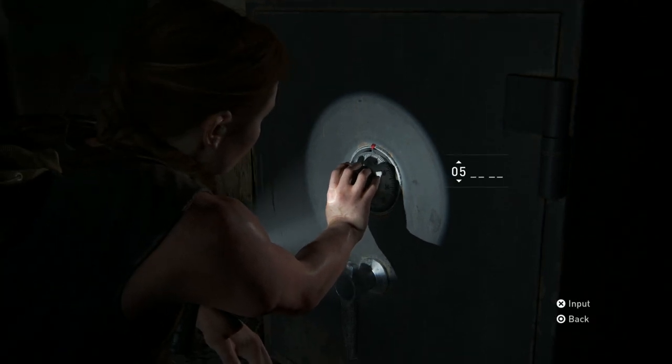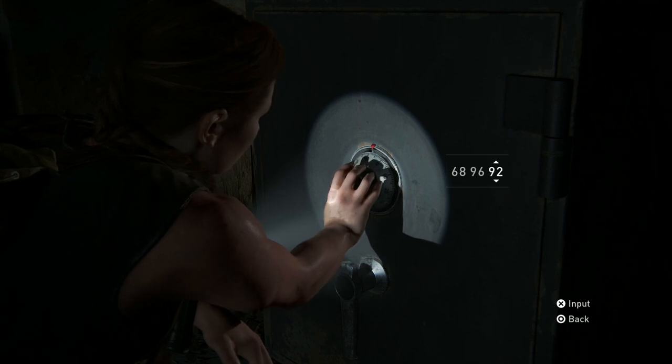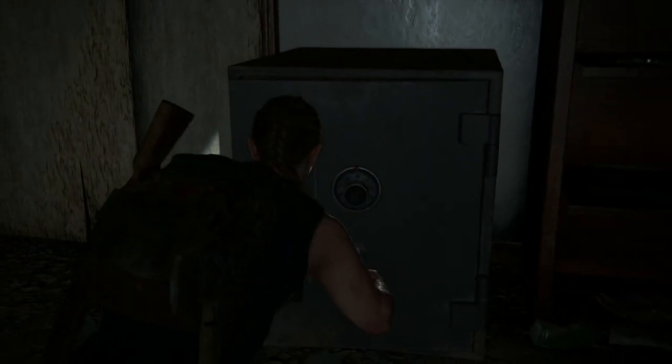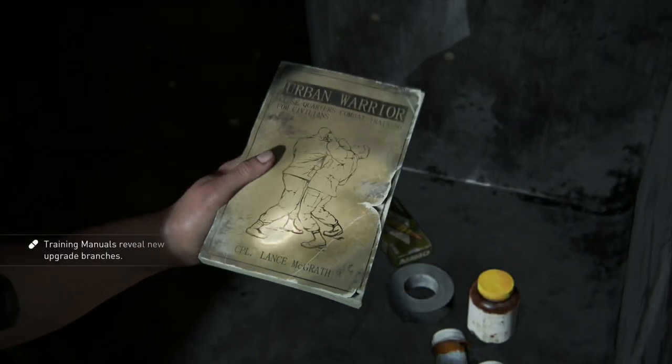As an optional thing, you can also go across the street and crack the safe. The combination for this one is 68, 96, 89. Inside, you'll find a skill tree for brawler, which, like I mentioned, is going to be pretty useful for you.